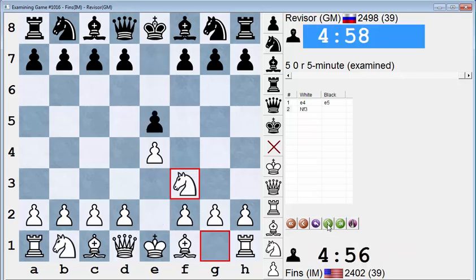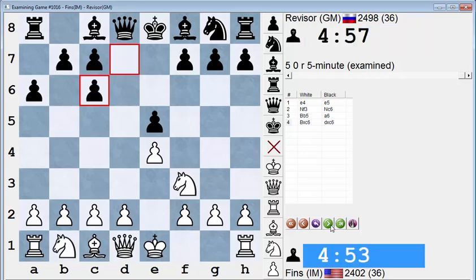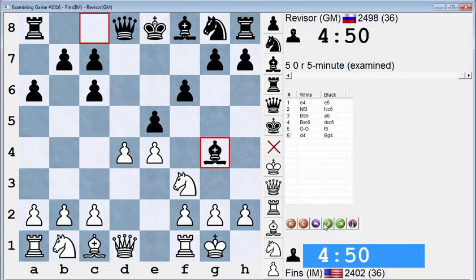Okie doke. Nice to get a win against a significantly higher rated player and a strong GM. So I played the exchange Ruy Lopez because I haven't played the main line Ruy Lopez from the white side for a while. I played from the black side, but I don't recall much about Bishop G4. I know more about E takes D4. So Bishop G4 — I can't remember if the move is D takes E5 or if it's the move I played.